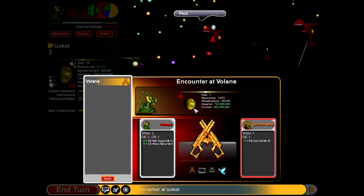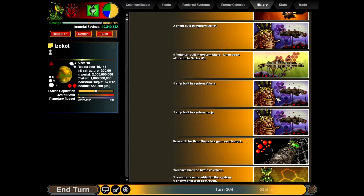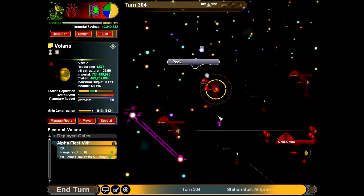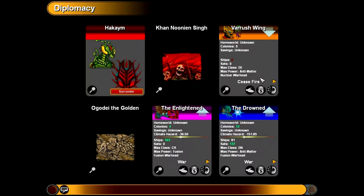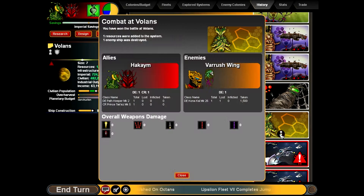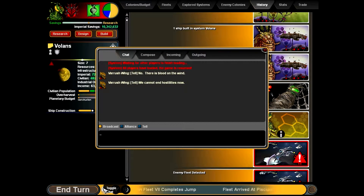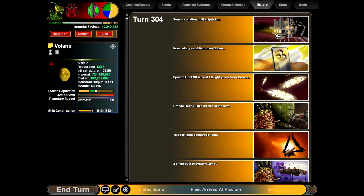Wait, don't we have a ceasefire? We have an enemy fleet on our scope - I thought we had a ceasefire. We have no reason to spare them - why did we do battle then? Whatever, alright. Looks like the sensor station is operational.